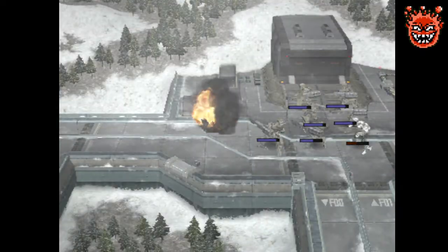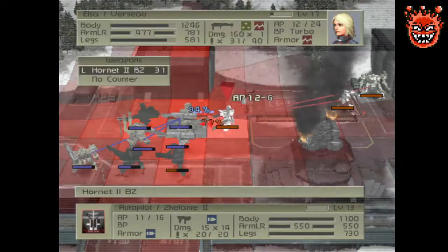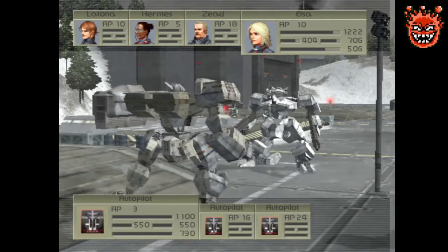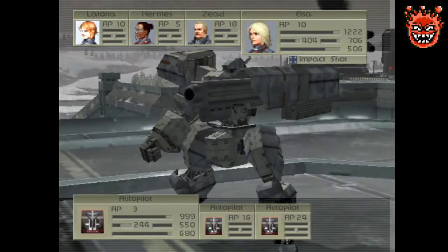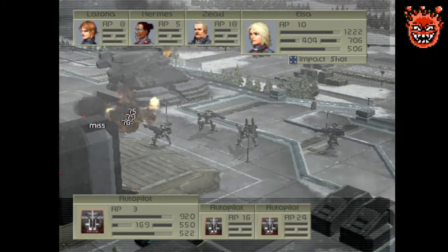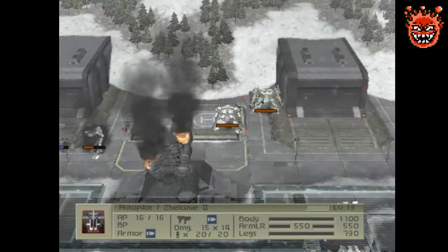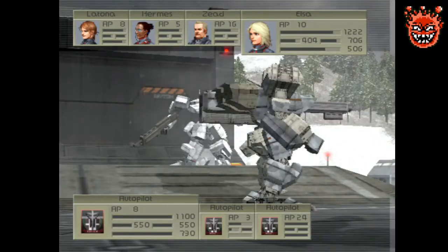There you go — that wasn't so difficult, was it? He's going to approach us, that means another rocket. Okay, on the way. Dammit, I just hope they don't break any powers. Blocking the way though.